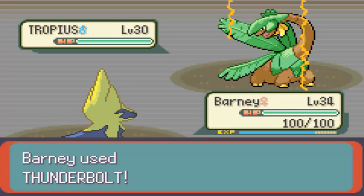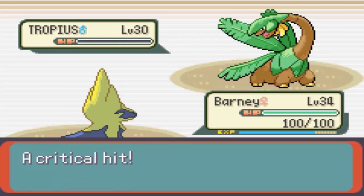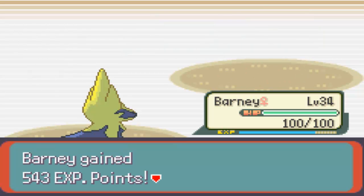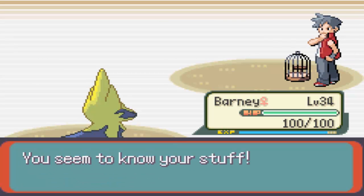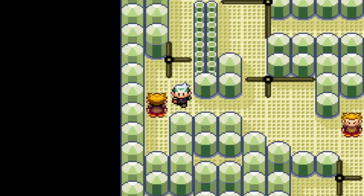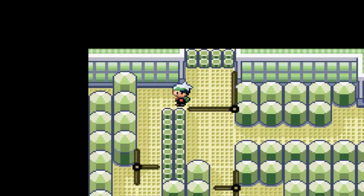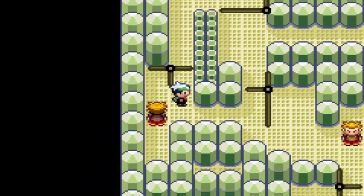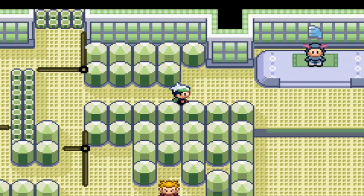Let's see how much a Thunderbolt does - it should do about a third, maybe even half. It's neutral effective and it kills it with a critical hit! Not bad at all - I will happily accept any crits because I'm worried I will lose a Pokemon. Nice bit of crit luck there. Then pushing the puzzle pieces over here, up and around, and down here - and we're at the Gym Leader.